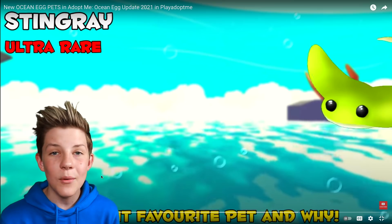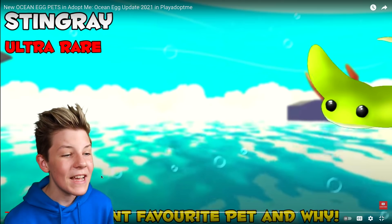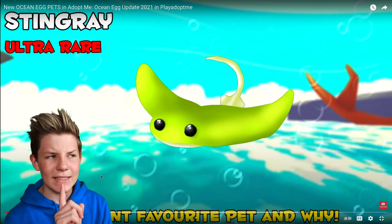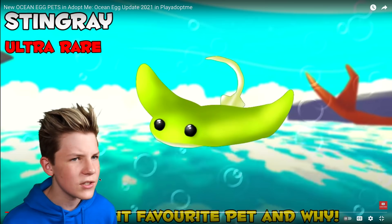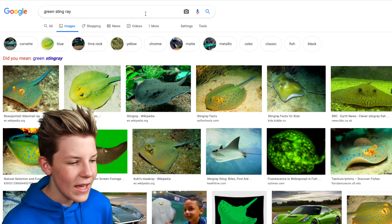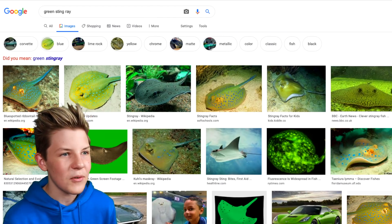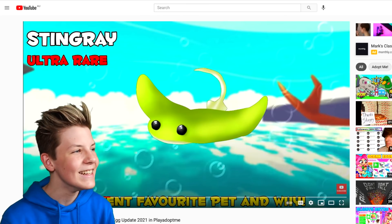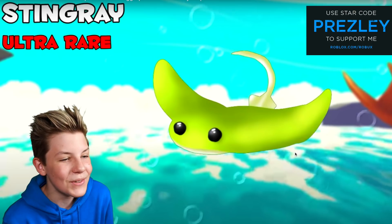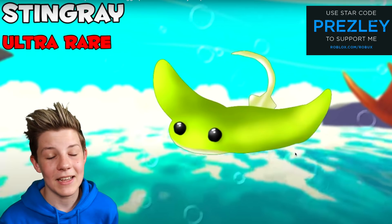Now we're looking at a video from Avocado Plays and her concepts for the ocean egg pets. First up, there's a cute little green stingray — look at the shimmer in its eyes! Apparently some stingrays actually are green, though they look very poisonous, so probably don't touch one. The stingray pet glides up and down with bubbles everywhere — it's so elegant.